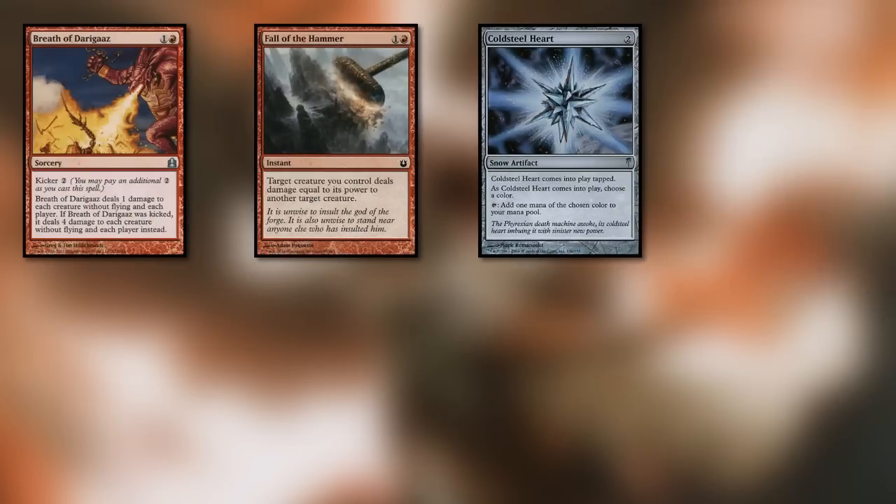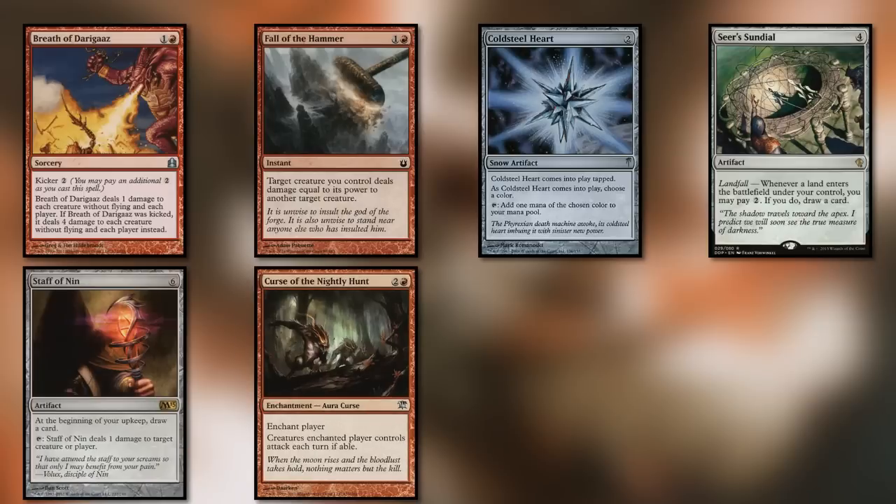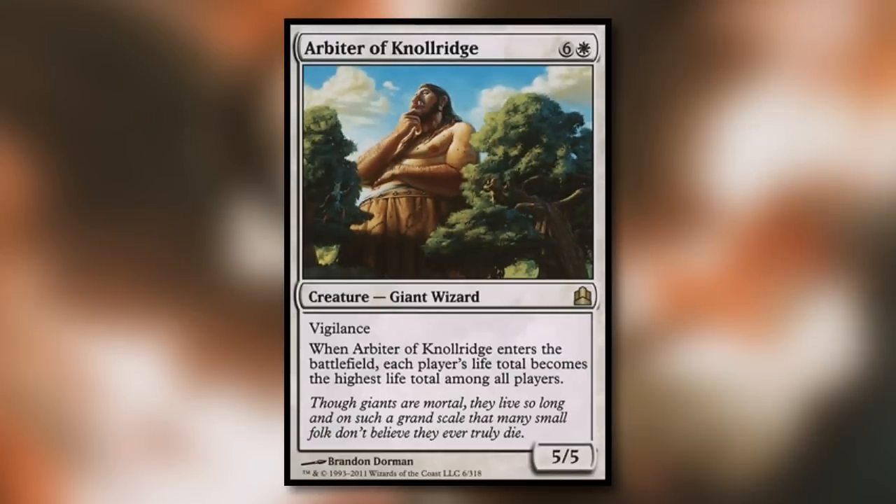We want to add some better utilities to the deck and remove cards that take up unneeded space, so we are also cutting Breath of Darigaaz, Fall of the Hammer, Cold Steel Heart, Seer's Sundial, Staff of Nin, Curse of the Nightly Hunt, Faith's Fetters, and Blade of Selves. Arbiter of Knollridge, while being a giant, was also removed — we want to beat our opponents into the ground, and giving them more life won't help us with that.